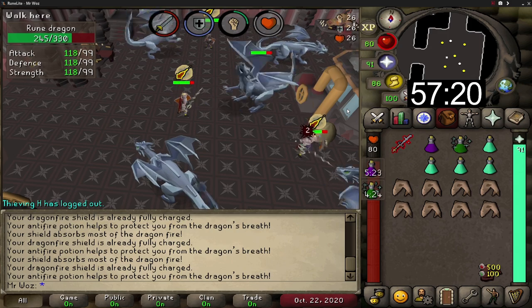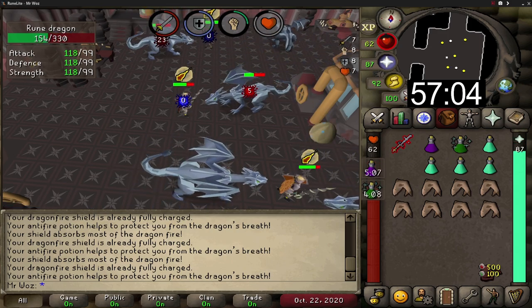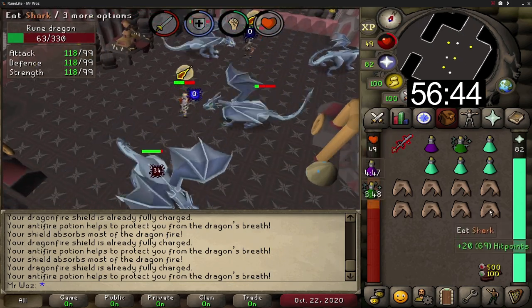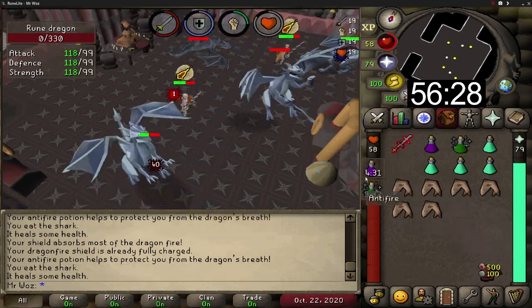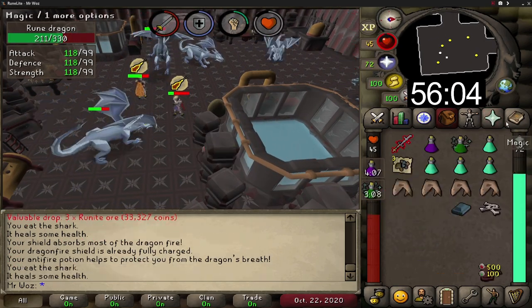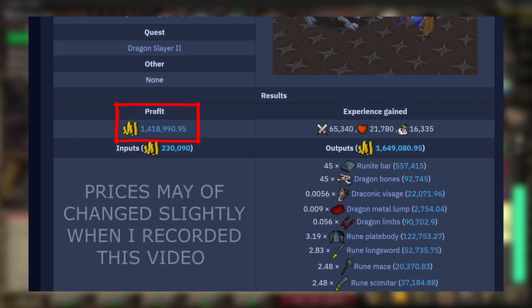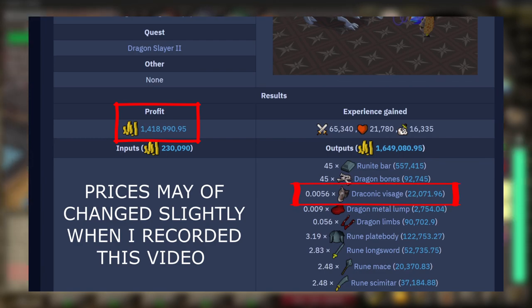These Rune Dragons were released on the 4th of June 2018 and are really powerful — more high tier than any other dragon. What I like about them is that they are great GP per hour as well as XP per hour, very similar to Brutal Black Dragons. According to the Osiris wiki you can make around 1.4 mil GP profit per hour, not including the famous draconic visage which is a 1 in 8k drop rate costing 4 mil.